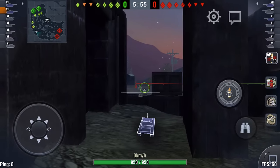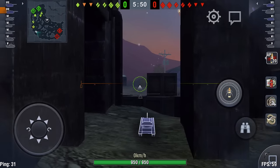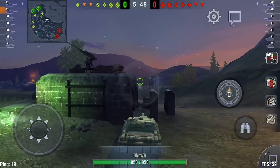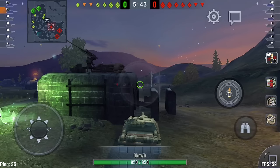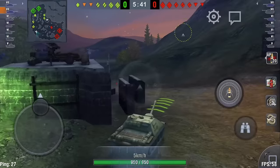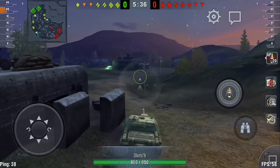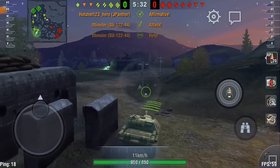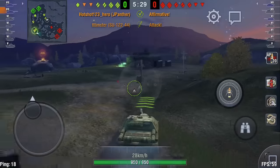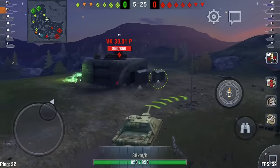I guess you would have an advantage if you're on this side. We've come up onto the high ground. Because on this map — I can't stress this enough — high ground is very important. Our enemies, unfortunately for them, have decided to stick to the low ground, which means it's harder for them to shoot at us, easier for us to shoot at them. And we have more maneuverability, because going downhill is faster than going uphill.